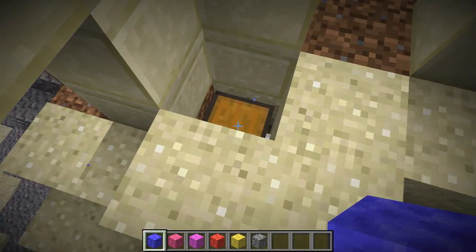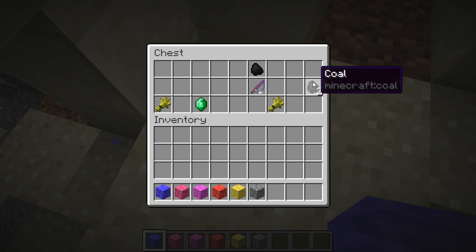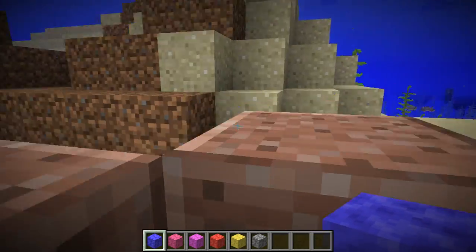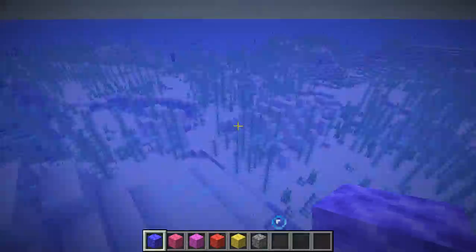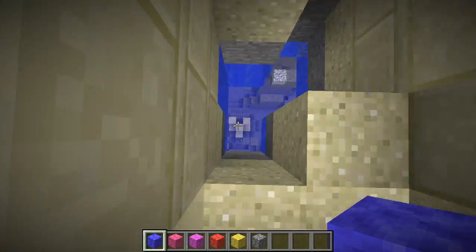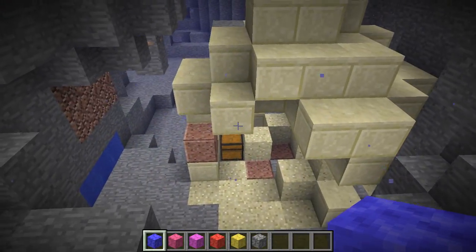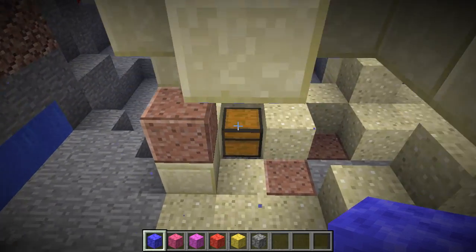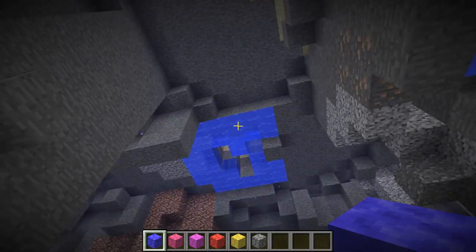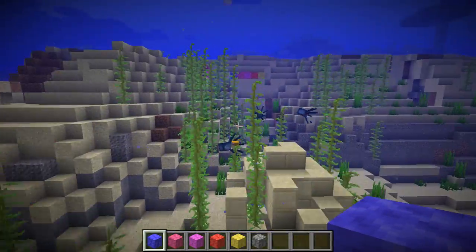So they have basically the same loot — a couple of precious items, wheat, coal, fishing rods, basic things. If we fly over here and go straight down, you will see that they can spawn underground as well. They still have loot like the other ones do, same type of loot. They are planning to add treasure into these, but they don't have the treasure in the game yet, so don't expect to find anything too special.